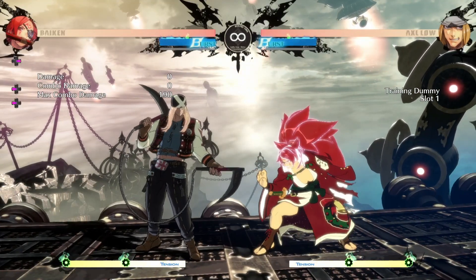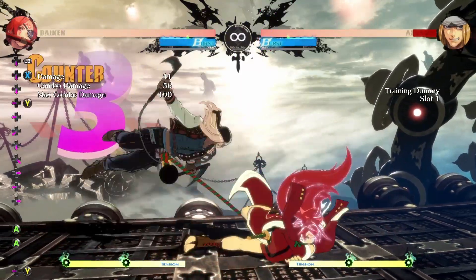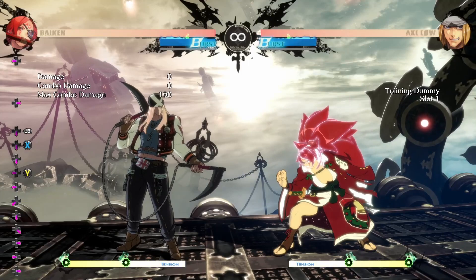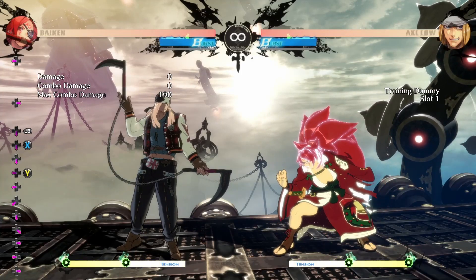Once you're not in range of grab, your two best buttons are 5P and 2K. Those are your two best buttons because you can't use close slash — 2K is going to hit you and it's going to trade.